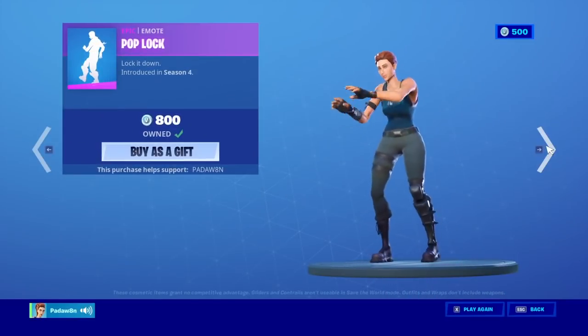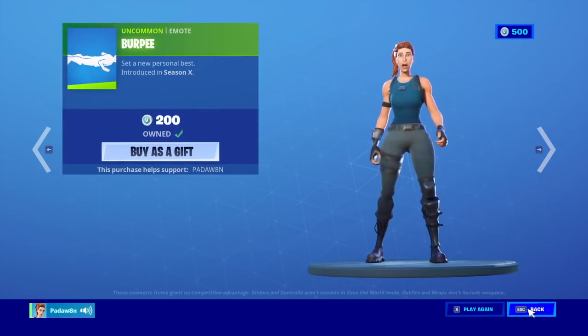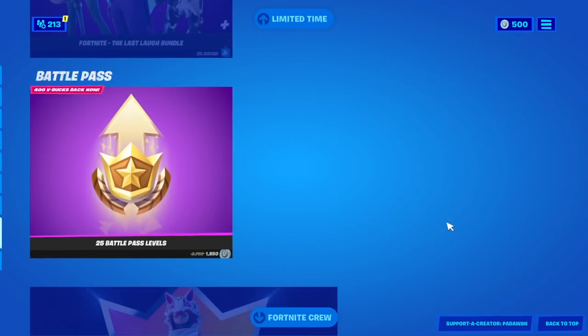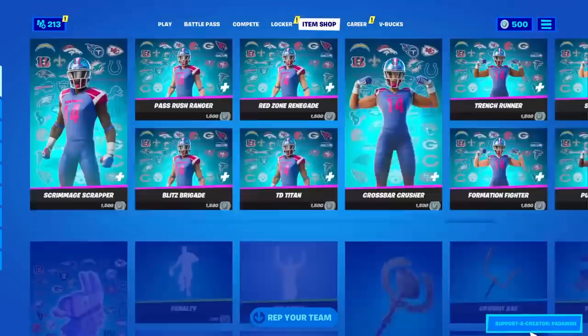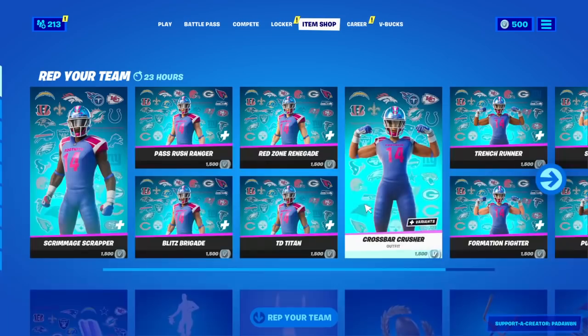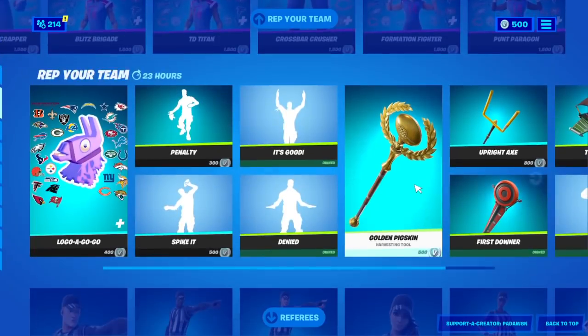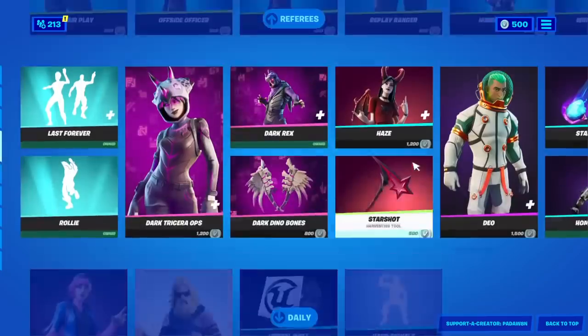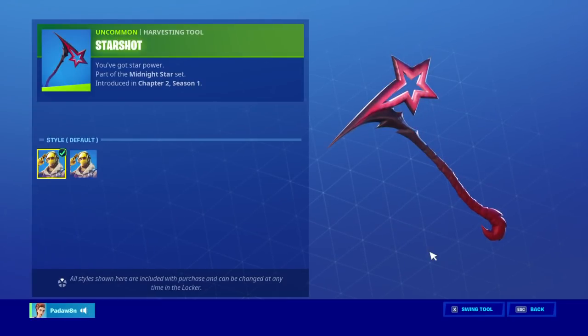The pop lock, hand signals, and burpee. I hope you guys enjoyed the item shop review. Make sure to go and check it out. Should I make the thumbnail this or the glitched pickaxe? Let's make it this.